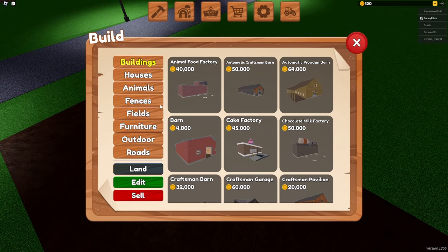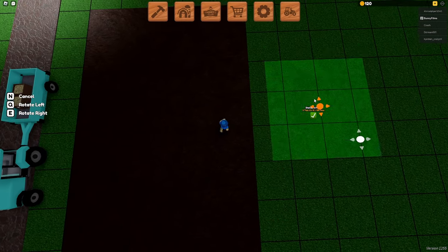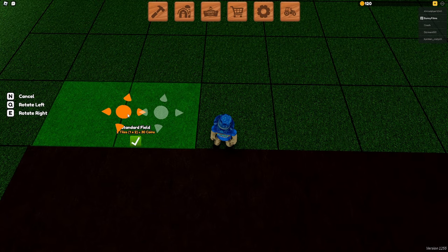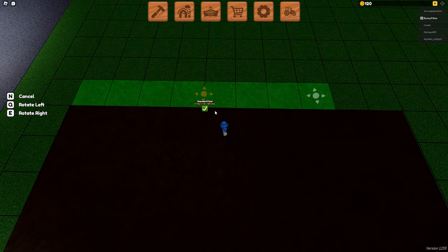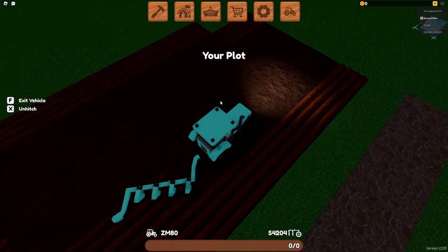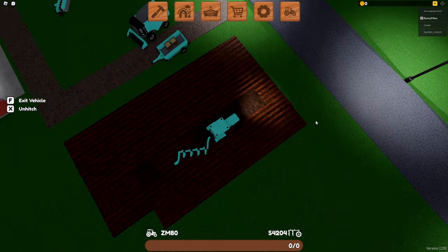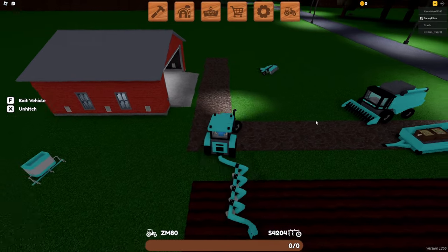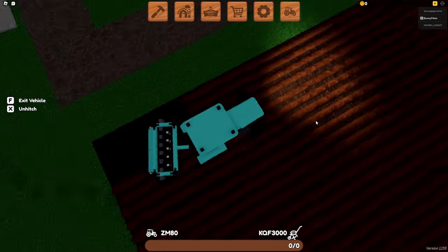We do have an extra 120 coins, which we are going to put towards expanding our field. There are two different types of soil: standard field and forest soil — pretty obvious we don't want forest soil. This is 120 coins, which is going to set us right down to zero coins. Adding these extra tiles is relatively insignificant in the short term, and maybe in the long run too. We won't be able to hold those extra tiles' harvest in our vehicles, since the max capacity for our harvester slash combine is 50, and the seeder is 50. So yeah, it was a bit pointless to expand our field — we could have put that money towards bigger equipment, but it doesn't really hurt to have a larger field either way.